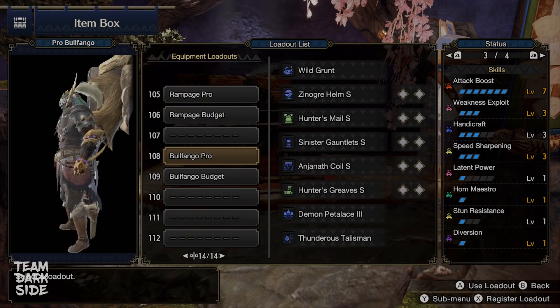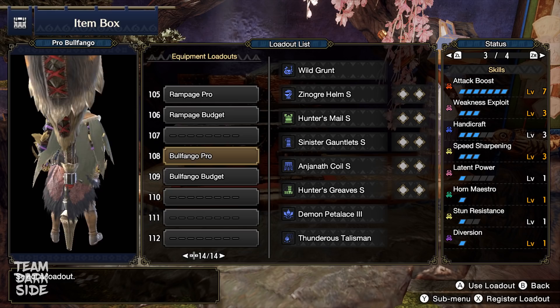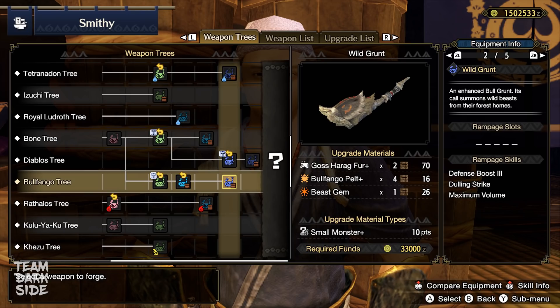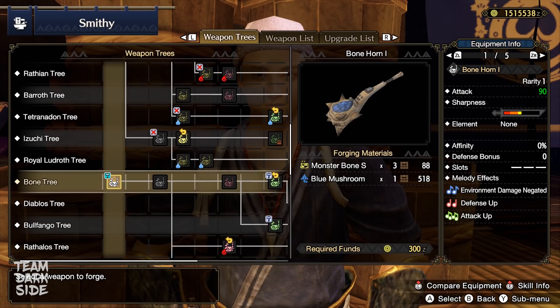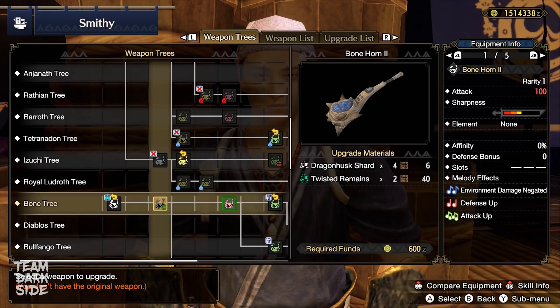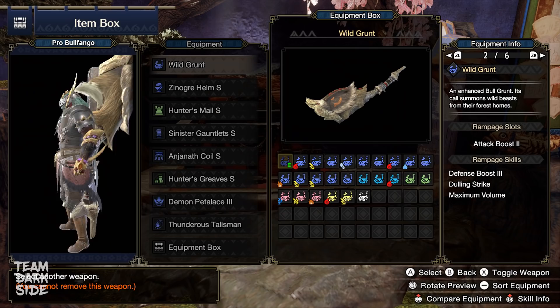Moving on to the second build — the Wild Grunt, which is the Bulfango Hunting Horn. This is just as good as the Rampage Horn, if not better, specifically for Shockwaves, which deal really high damage due to its high raw. We play it with 20 hits of White and 20 hits of Blue Sharpness. Here's a big brain tip: instead of crafting it directly as Ball Grunt 1, start all the way back with the Bone Hunting Horn to unlock the Attack Boost Level 2 Rampage Skill. Then upgrade it into the Bulfango Tree and it will retain that Attack 2 Rampage Skill all the way to the last upgrade — as long as you don't remove it.